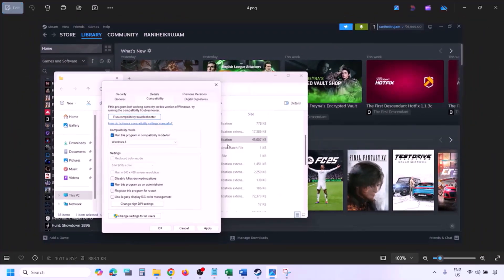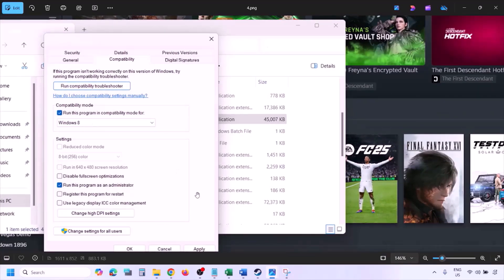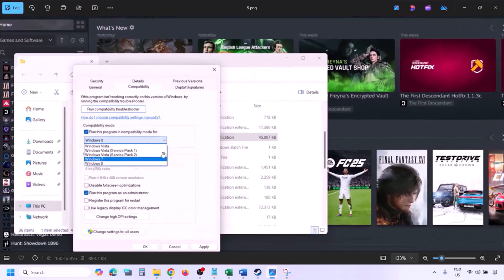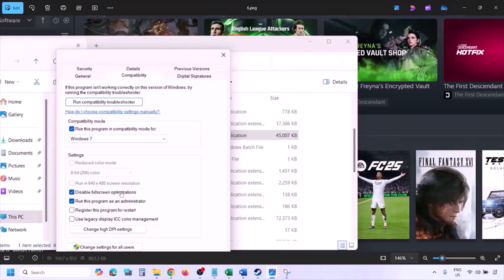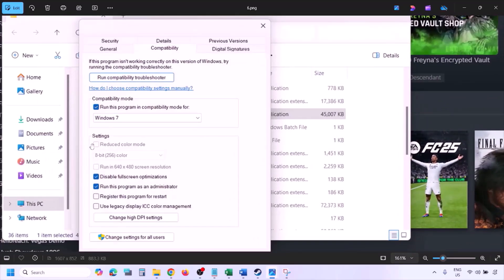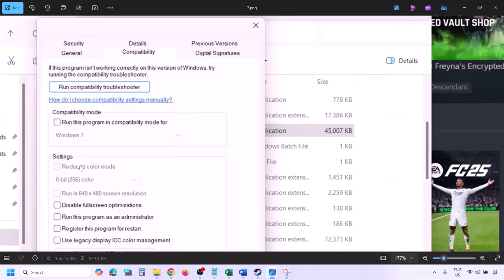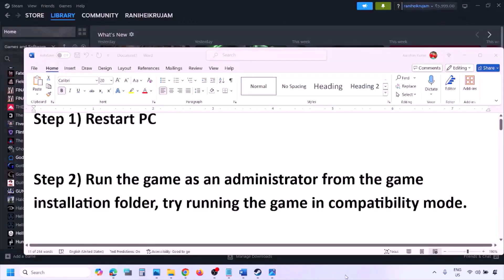Still not working, put a check on the compatibility mode box and select Windows 8 from the dropdown, hit Apply and click OK and check. Still not working, select Windows 7 and check. Still not working, put a check on 'Disable full screen optimization,' hit Apply, click OK, and check. If none of these work, uncheck all the boxes, hit Apply and click OK, then follow the next step.